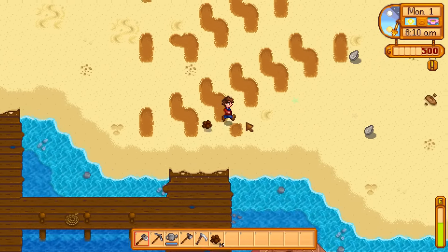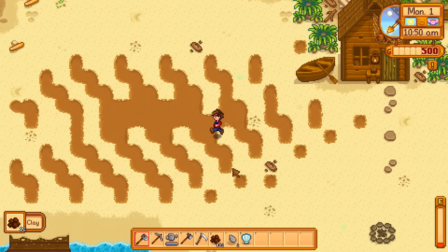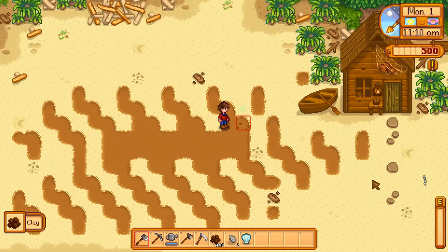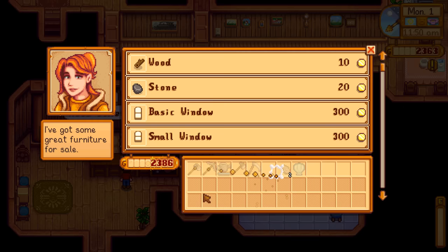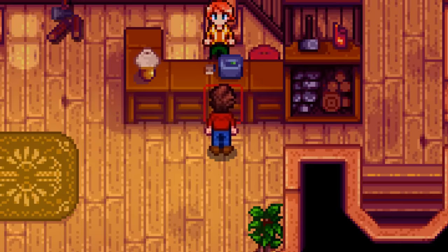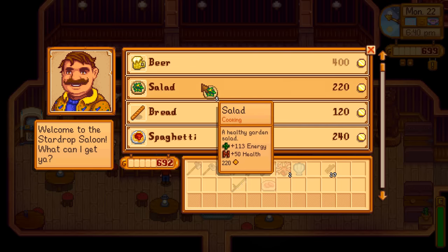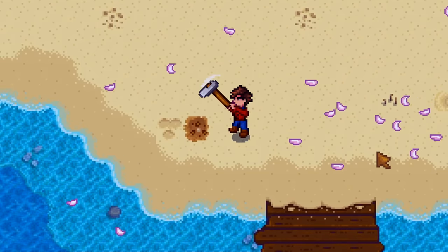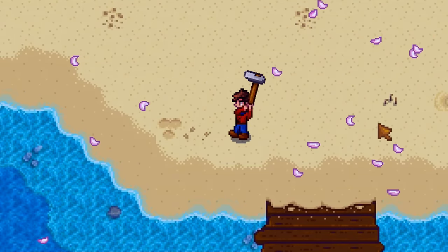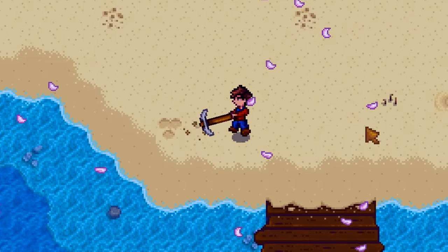Now let's look at those profits. Clay is worth 20 gold, which may not seem like much, but a whole energy bar's worth of clay farming — no star drops, nothing — I was able to hoe up 110 clay, which sold for 2,200 gold, and it's not even noon of day one. That's a lot of money. If you really wanted to go all out, you could buy a few salads and continue clay farming. This is especially good early game because the money doesn't compare to what you get further down on your farm, but for day one, that's crazy starting money.